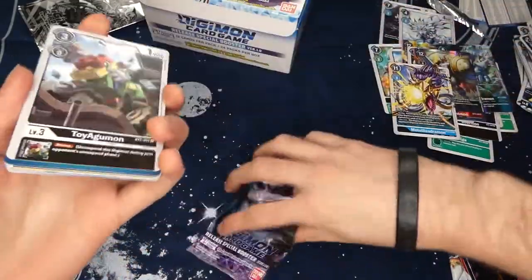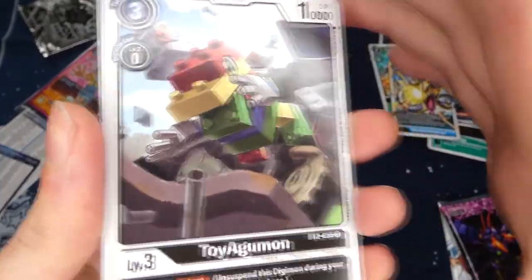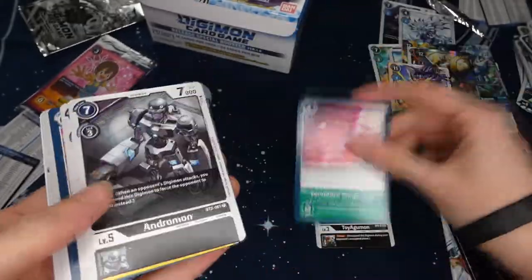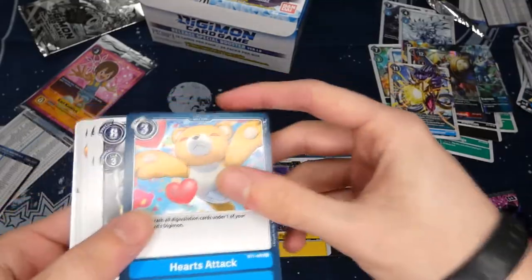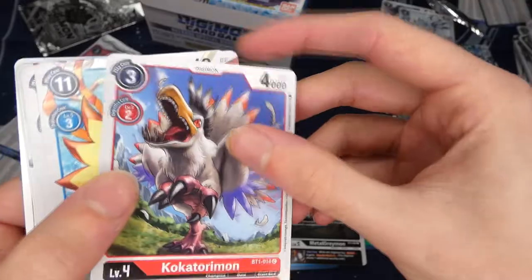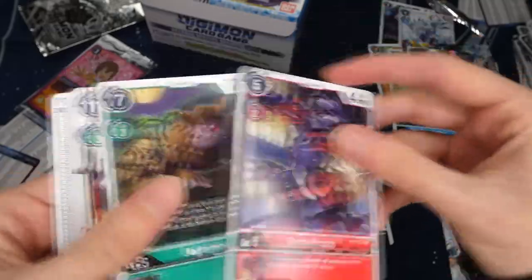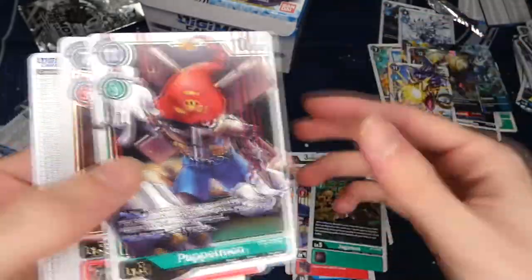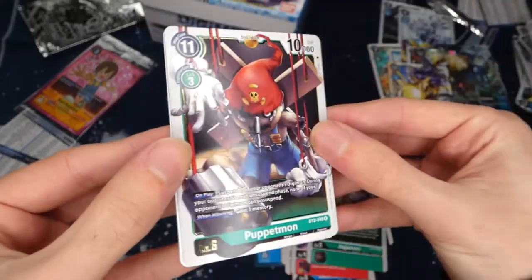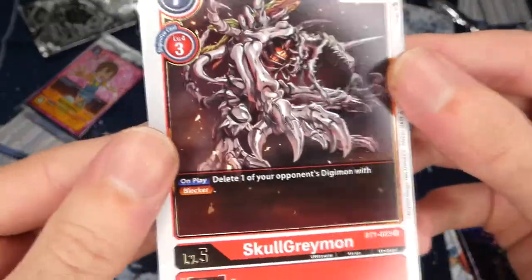Ninth pack: We got the best rookie for black right away — ToriAgumon — which gives all Digimon on top of it re-route. Forbidden Temptation, Andromon, Tsukaemon, Heart Attack, black MetalGreymon, Cockatrimon, another SaberLeomon — first duplicate! Growlmon, Jagamon, and Puppetmon — this one is really good, the On-Play effect can basically win you the game by itself. And SkullGreymon for red.